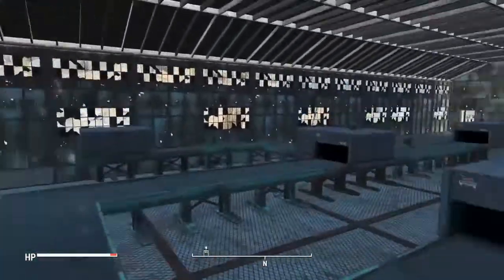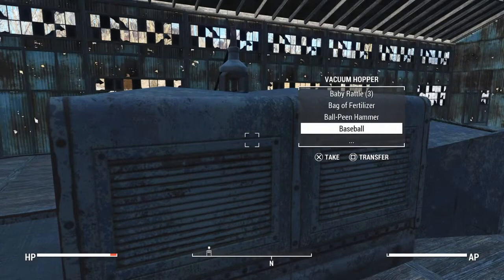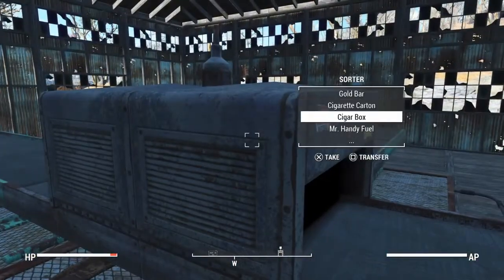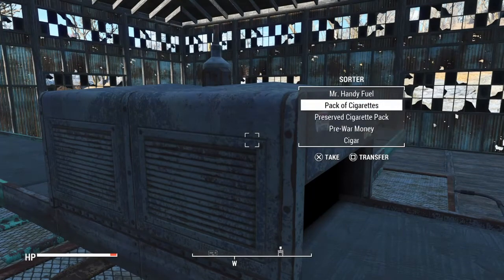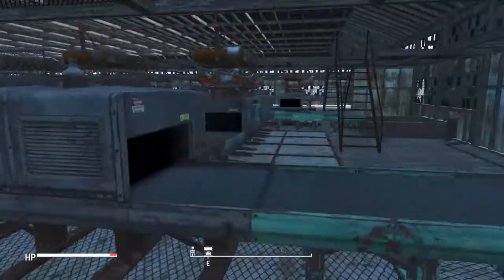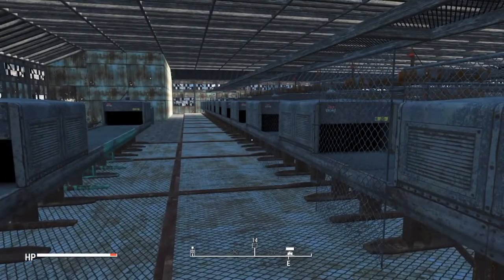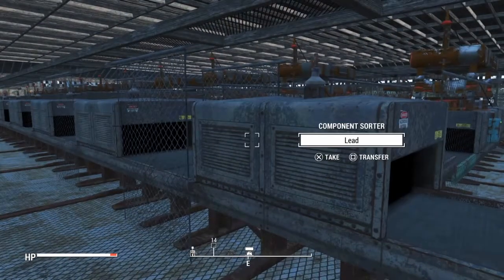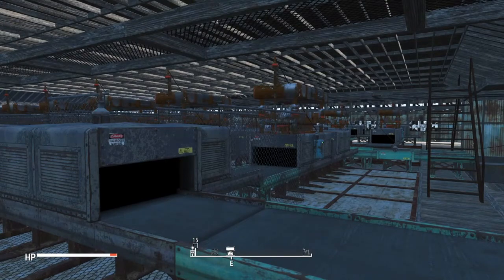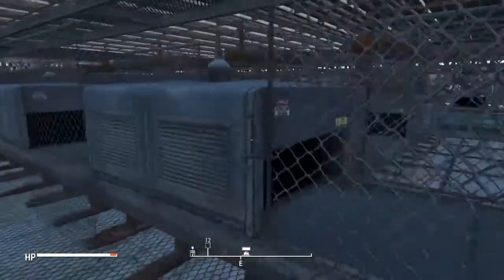To start off, we have our vacuum hopper with all my junk that I've collected in Sanctuary at the beginning of the game. I have a sorter to sort out anything that I want to keep and not have broken down. Then I have 24 component sorters set up to pull out the different items based on what components they have. I used 24 because that's all you need to break down every item in the game, starting with lead and bone.